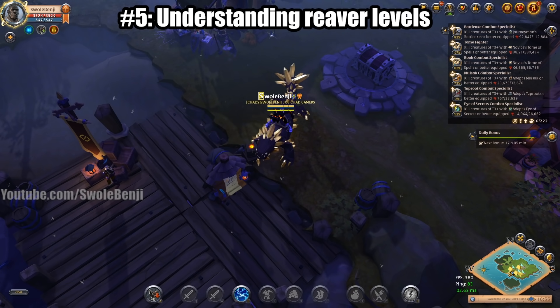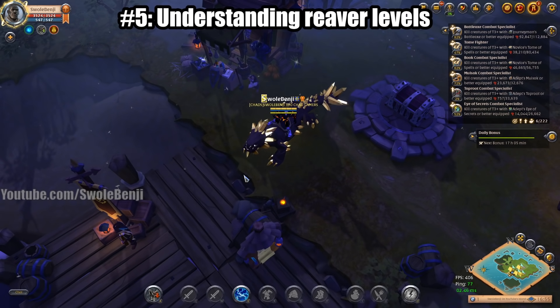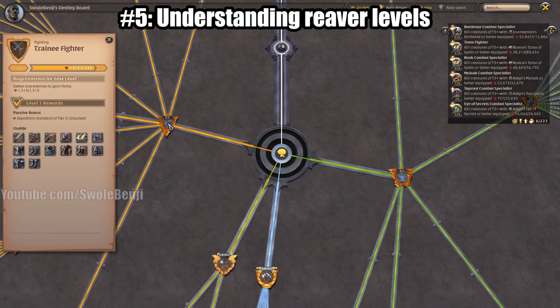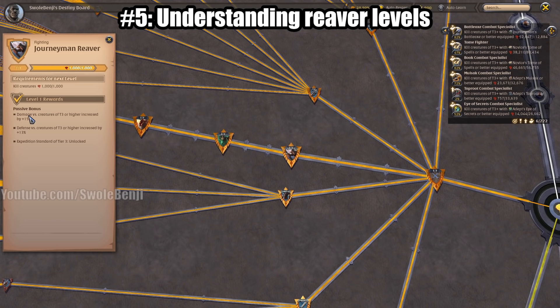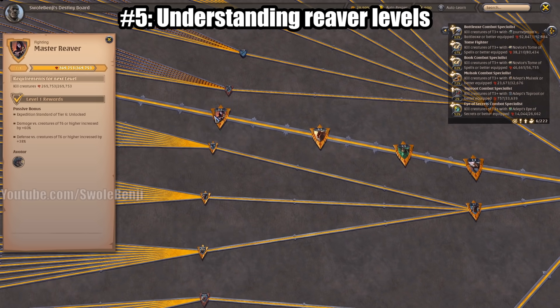Number five is understanding your reaver levels. A lot of newbies don't understand what this is. When you press B, you open your destiny board. Go to the left where the sword icons are and you will see your reaver level. As you play, this increases as you kill mobs and do dungeons. Journeyman reaver allows you to deal damage to tier three or higher creatures with more defense, and as you go up it becomes tier four, tier five, tier six, and so on.